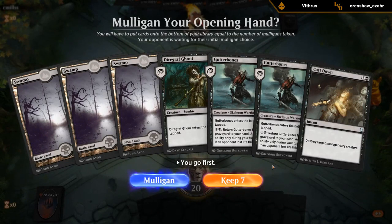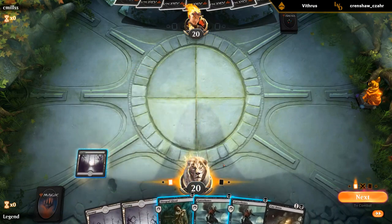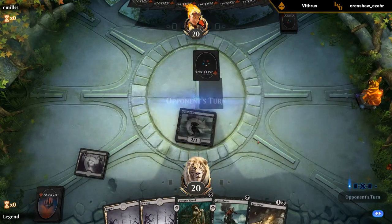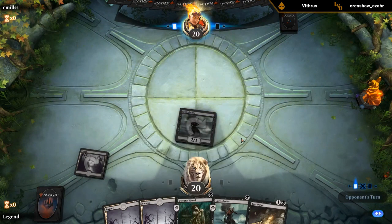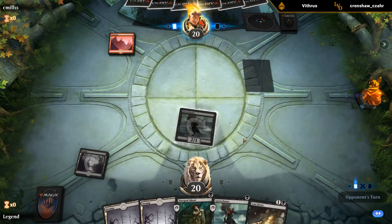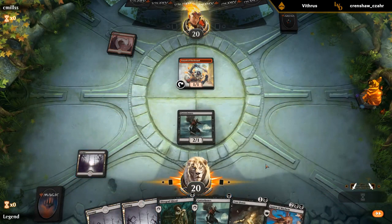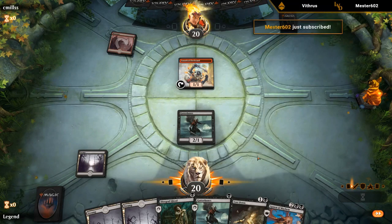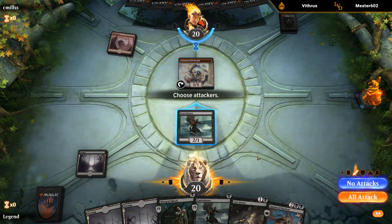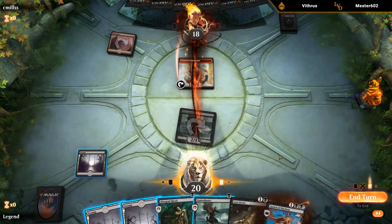We're on the play with a decent hand: a one-drop, double one-drop, and a Cast Down as removal, then Gutter Bones maybe coming back from the graveyard. I'll lead with Gutter Bones — if they kill it we're less upset than if they kill the Diagraph Ghoul. Looks like they might have a Shock, but it's just a Firebrand. Firebrand is a reason to still play the Ghoul since we can attack past it. The Mono Red matchup should be relatively close — similar game plans, but if we can get a Spawn of Mayhem or Rotting Regisaur down, the opponent could struggle.